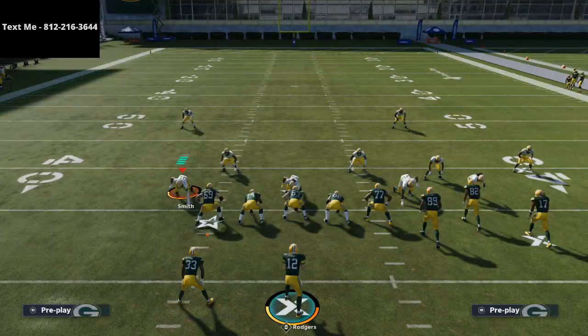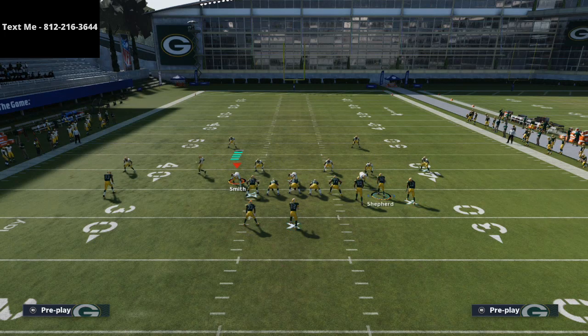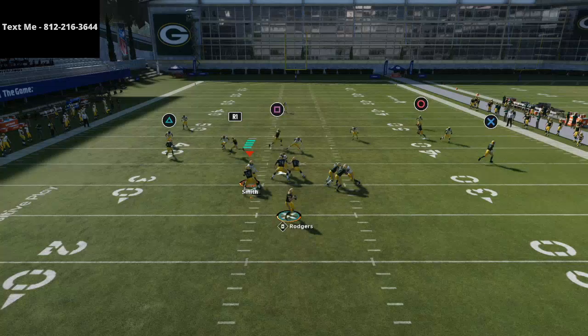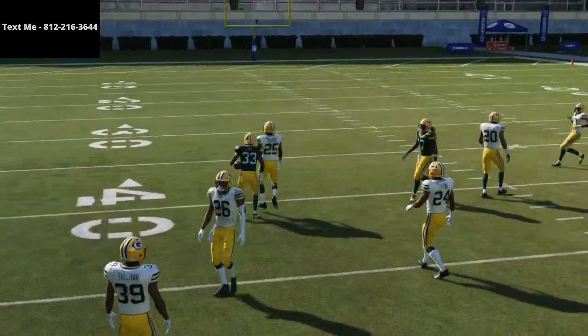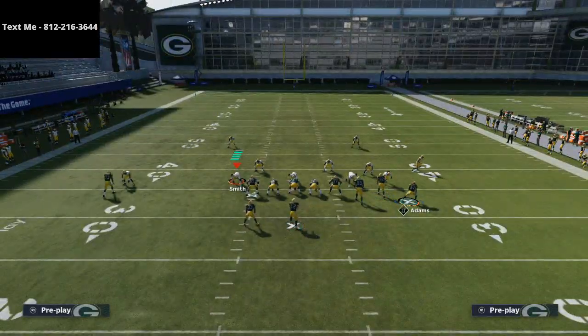Another thing you're going to be able to do — let's say they're taking hard flats away — you're going to see this wheel route to the back out of the backfield. It's going to come right up the seam; pass lead that inside and click on. It's going to beat zone. You're going to kill zone with this play. This play is very, very effective against zone, and it's also fairly effective against man too.